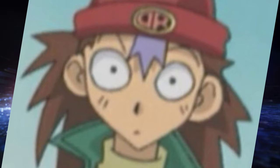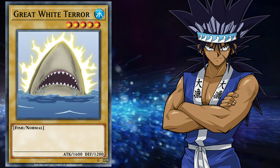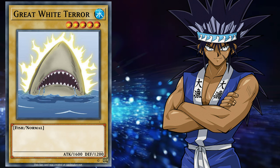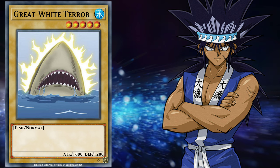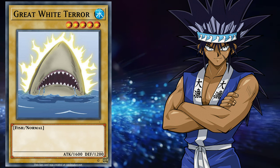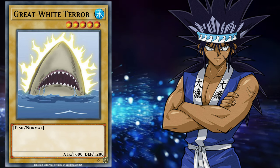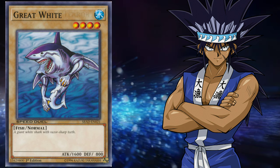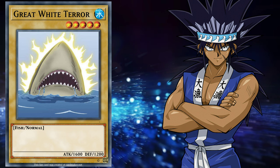Rex Raptor had no anime-exclusive cards to his deck in this span of the series, but Mako Tsunami's deck of terrifying and mysterious sea creatures held one. Kind of. In Episode 7, during Yugi's duel against the Son of a Fisherman, Mako played a monster named Great White Terror — a Level 5 Water, Aqua, Normal monster with 1600 attack and 1200 defense. This card quite closely resembles the card Great White, which has been part of the physical card game since Day 1, but we would see this version used by Mako later in the series, so it is likely that they are two different cards within his deck.